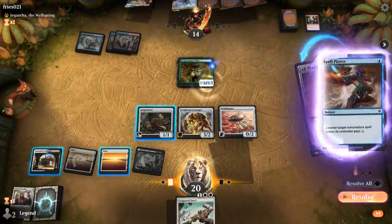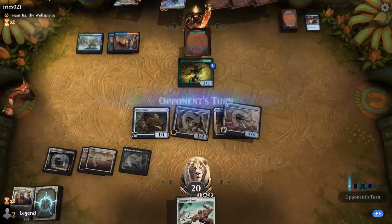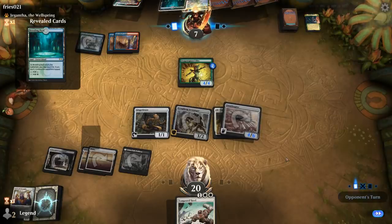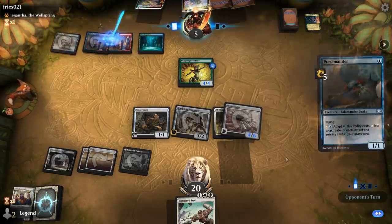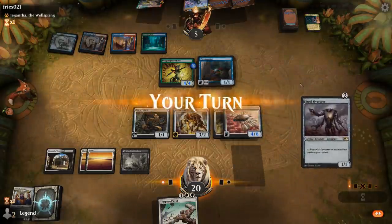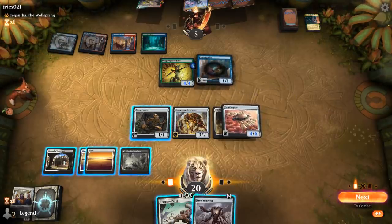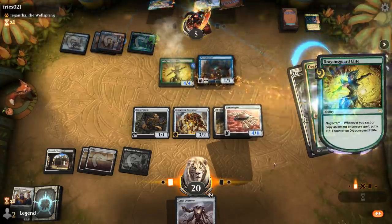Opponent casts a Spellpierce just to get it out of their hands — we'll pay. So now we can't activate the Gingerbrute but we can still hit for seven. Another Abundant Harvest, a nice cantrip to pump the Elite and find the land. Breeding Pool is gonna cost them two life. Now the coast might be clear for Tempered Steel. It's gonna be a Rootwalla with five instants or sorceries in the graveyard. Steel Overseer to draw. I think we go for Tempered Steel here. If it gets Spellpierced we can still attack with Ornithopter and unblockable Gingerbrute, which would force them to chump. Decisive Denial counters it instead.